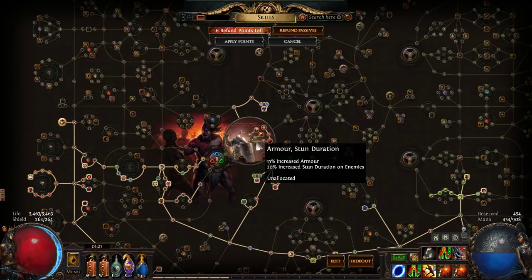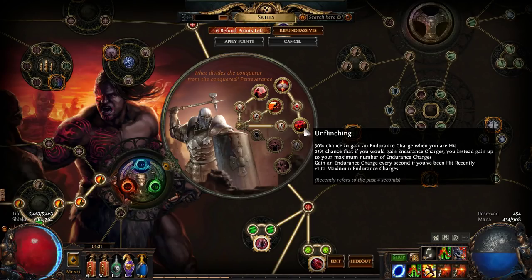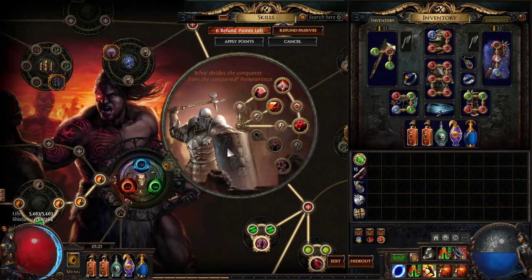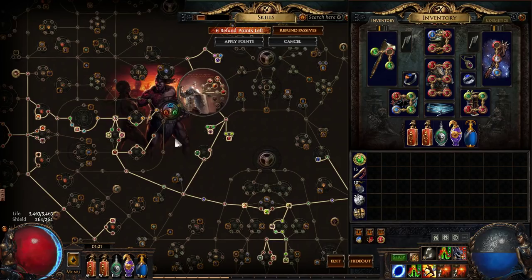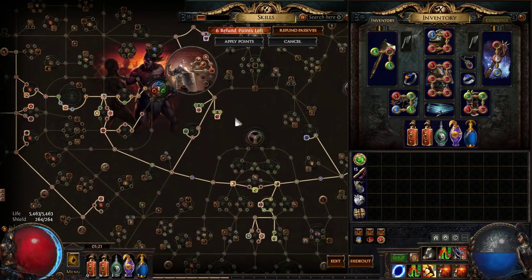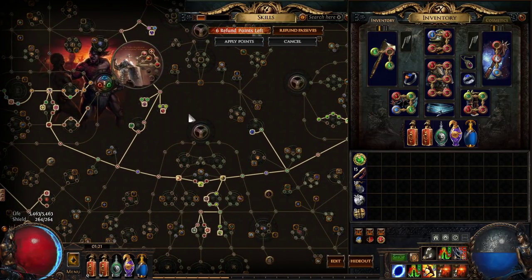Being a Juggernaut is kind of funny on a self-Temp Chains build because we've got the node that gives you endurance charges whenever you get hit. With the level of curse effect on our Temp Chains, a level 1 Immortal Call is enough to have a 5-second Immortal Call, which means it's up all the time since the cooldown is only 3 seconds — so that's a funny little interaction. This build is not tanky, so we take whatever defenses we can get. This is a really fast melee build; it's pretty fun to play if you like going fast, but if you don't, maybe pick a different build. Hope you enjoyed, and good luck!